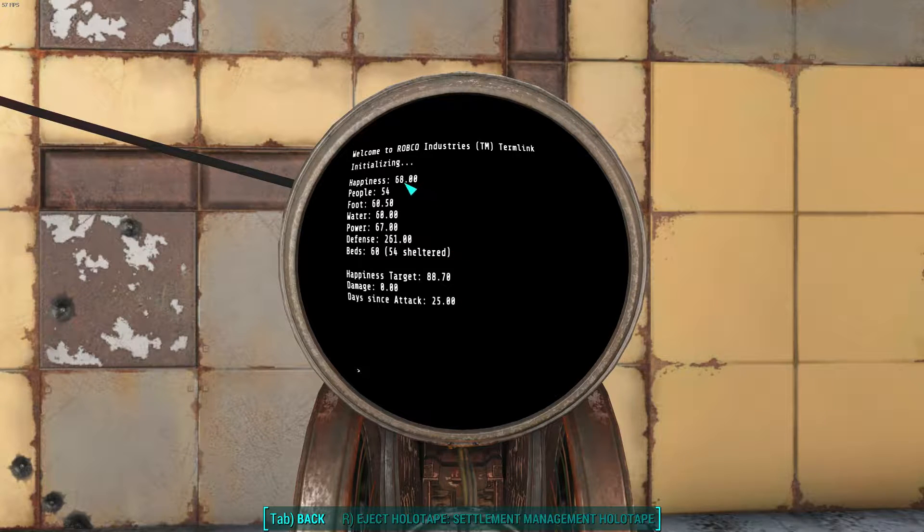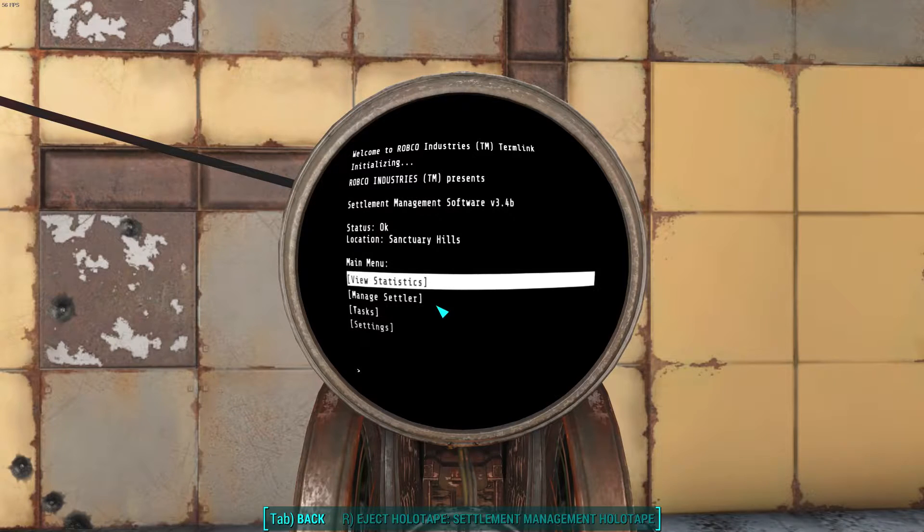Now there are a couple of things that I don't understand. My happiness is only at 68 for this settlement, but it says happiness target 88.7. And I don't know what that means. I'm assuming it means that if I leave things exactly the way they are right now, that over time my happiness will grow to 88.7. But I don't really know what that means. Maybe you guys can tell me. And then it tells us the number of in-game days since the last attack. So pretty interesting stuff.